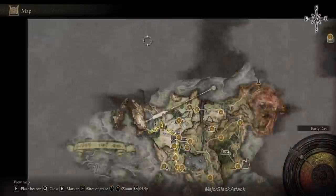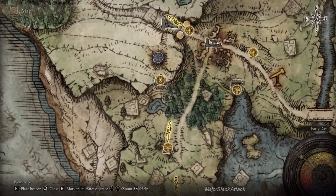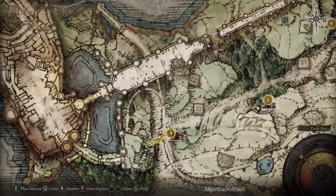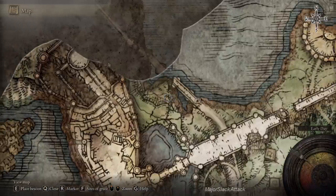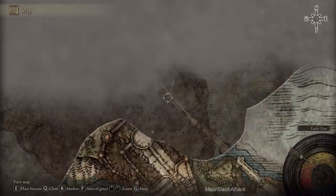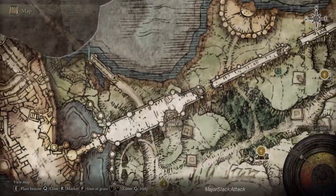You don't have to fight Mark of the Fell or Godric the Grafted to get past that area. You can actually go through a secret passage right here. You usually take this curving road around, but you can just go straight underneath this bridge, up here, talk to this NPC, go along to this bridge. The bridge is broken — you just jump down here, go up here, and then you find this kind of skinny ravine slash tunnel that goes all the way up and pops you out right here at the same spot you'd come out had you fought Godric the Grafted.